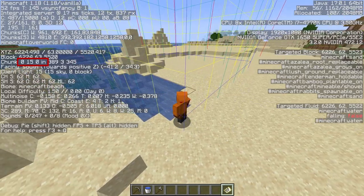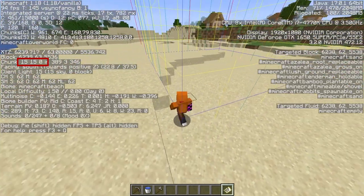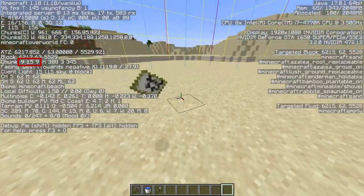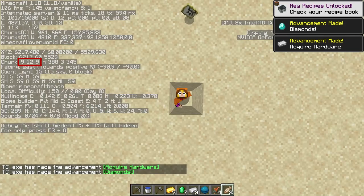This corner is 0, 15, 0, whereas the corner over here is 15, 15, 15. If I cross the line, I'll go into the next chunk and reset the counter. Pro tip: you can use this to find buried treasure, as it's always at X9, Z9 in the chunk.